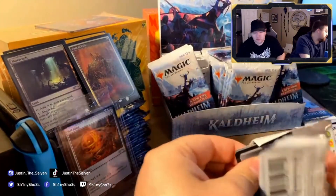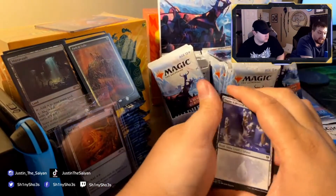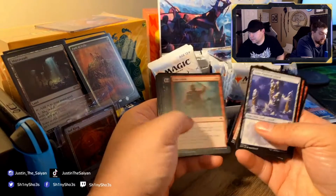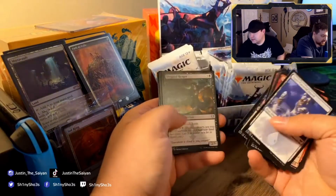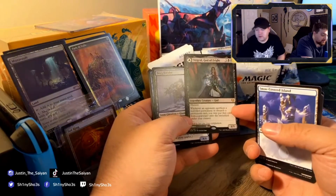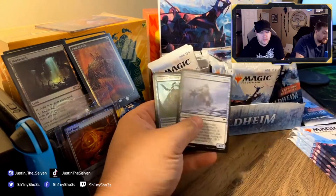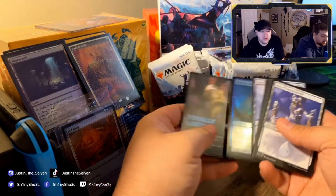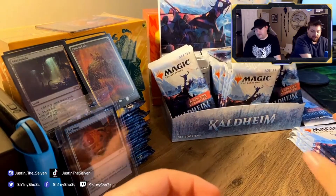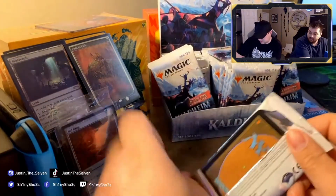Treasure token on the back, so nothing from the list there. But that's the good thing — even if I don't get a card from the list, there's still a chance to open something fire from the regular set. Like this card right here — look up Tegrid, God of Fright, she is number 112 of 285 — $4.73. Put her in a sleeve.